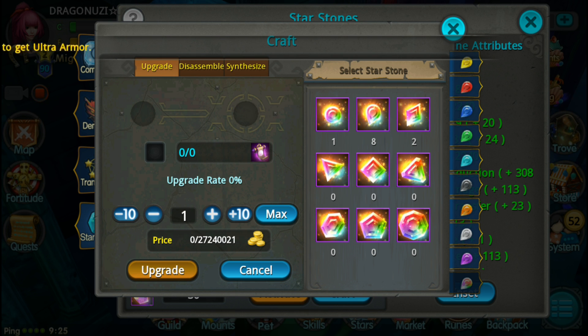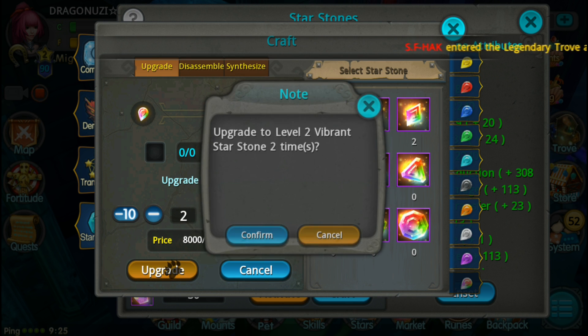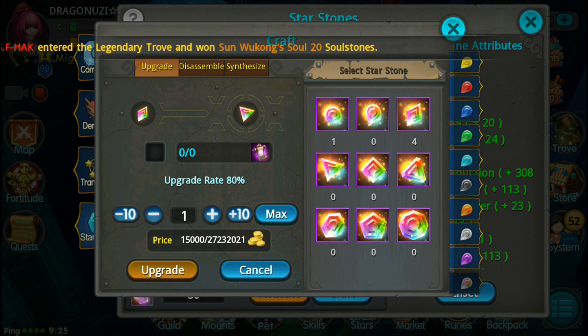And now I can upgrade 2 of them to level 3 without failing. So look at this guys - you need 4 same star stones to upgrade to the next level. And from level 3 to 4, if you fail, you will lose one of them. So now I have 4 - if I fail, I will lose one of them.